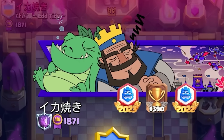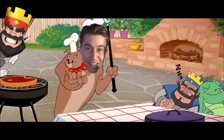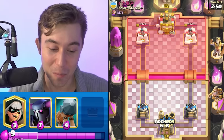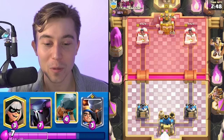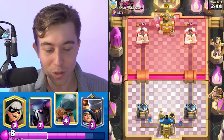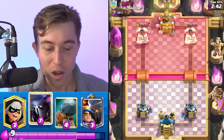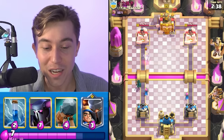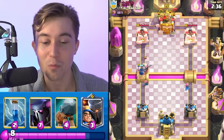We got another top ladder menace — he's got a good banner. He's stealing my banner, the sleeping baby dragon. Hopefully the man is sleeping on the job. I'm going to go Archers in the back and we're going to bridge spam him soon. He's top 390 in the world, so obviously very talented. Whenever we see Royal Ghost, I'm immediately anticipating another Pekka player — most of the time Royal Ghost means Pekka.